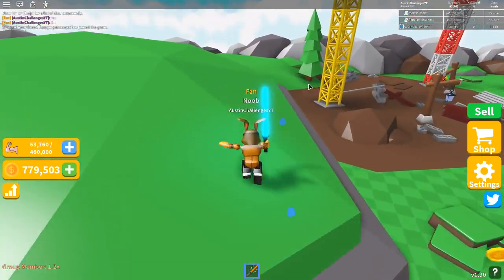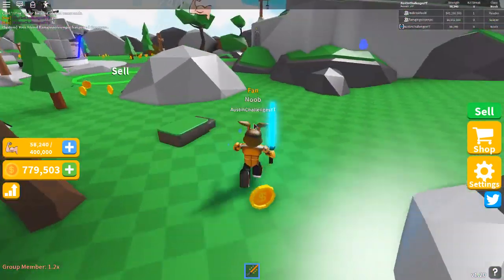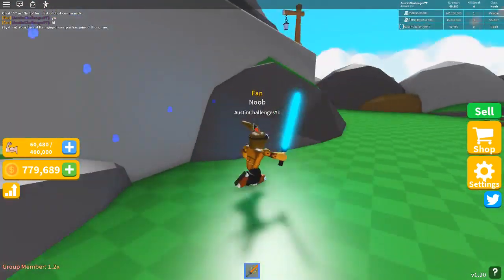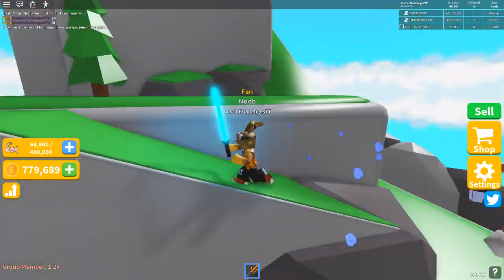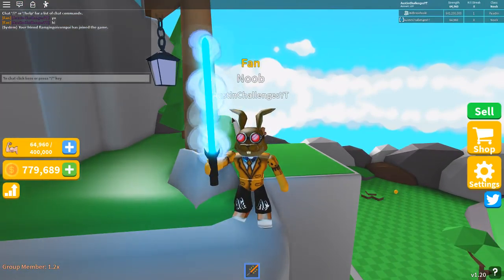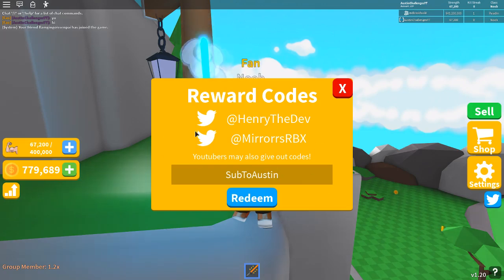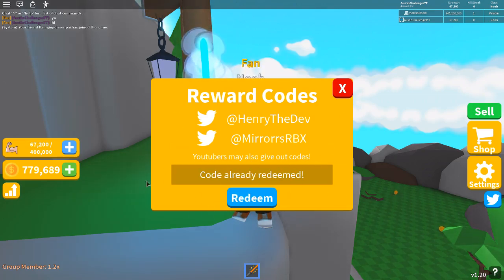Ladies and gentlemen, now it's time to show you my brand new code. This is my personal code that no one's ever shown before except my friend Axoid. If you guys are from his channel, what's up, welcome. This brand new code is SUB2Austin — just like this. I'm pretty sure caps does not matter, because my friend Axoid actually typed the T in lowercase and it still works. So anyway, type SUB2Austin and redeem — and as you can see, I've already redeemed it.